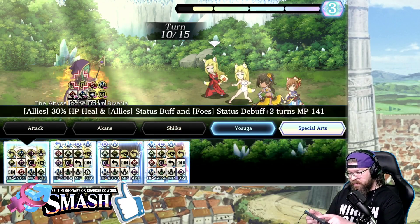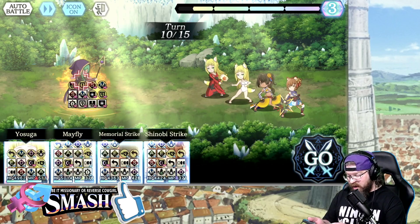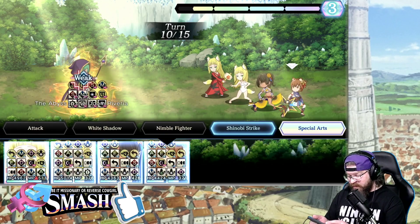I can't quite do an SA here, so I'm going to go ahead and do Yosuga one more turn to get a little bit of MP out. And then finally we're going to go ahead and do everybody's big hit — pretty straightforward stuff.